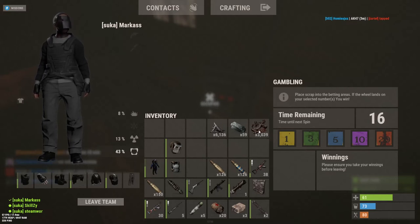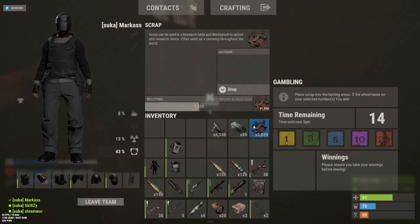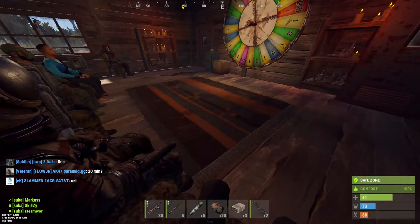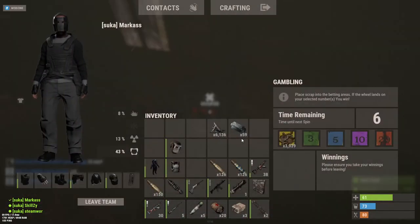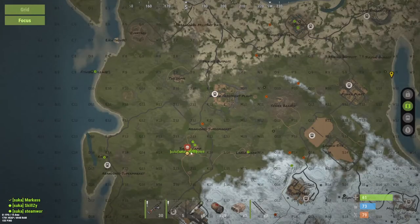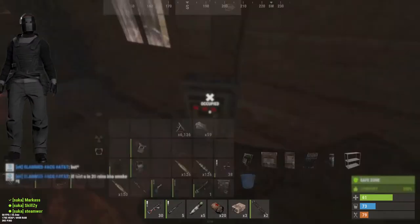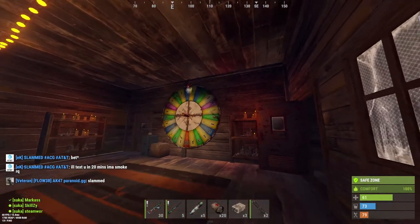Today's my tutorial on the scrap duplicator. I have 3,000 scrap and we're gonna turn this into 6,000 scrap. You sit here at the camp — I'll show you the map right here — and then you put the 3,000 in and drag it in there, and then this big wheel's gonna spin.